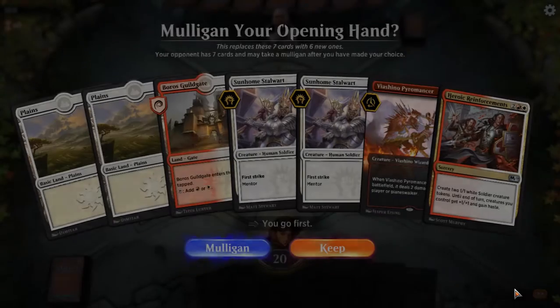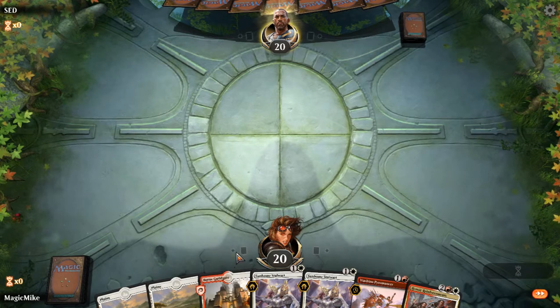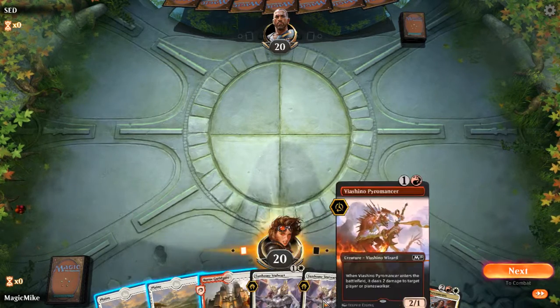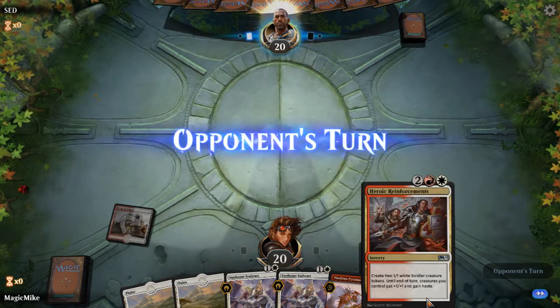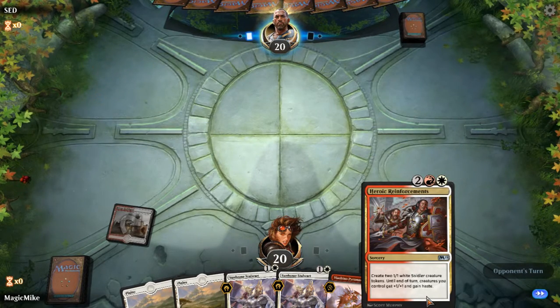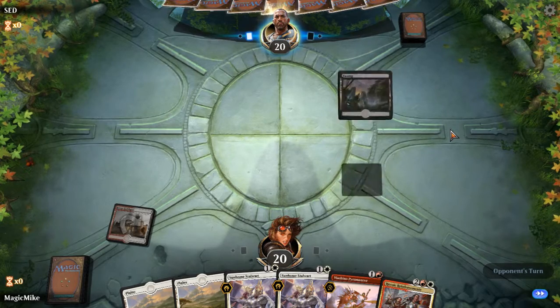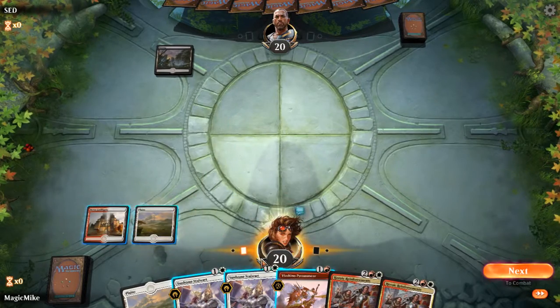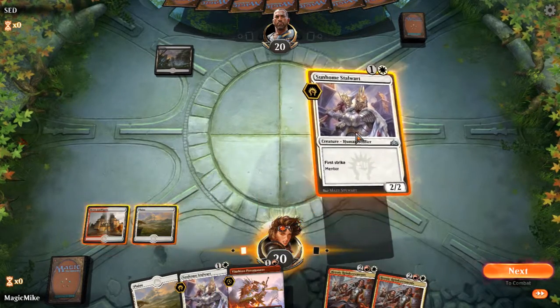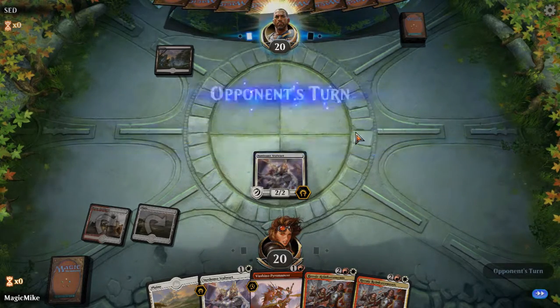Stupid enemy, die. Attack land for one, and then a flurry of 2-drops to potentially stick a Heroic Reinforcements onto, and then another one. This hand could turn out quite well - it has the best chance of attacking through any blockers that our opponents put up.